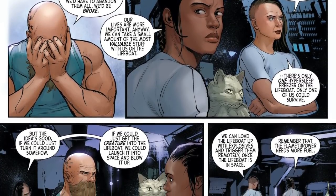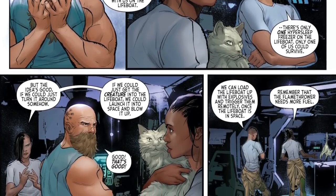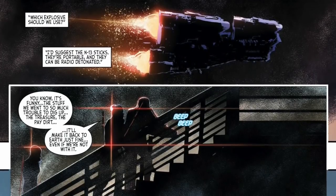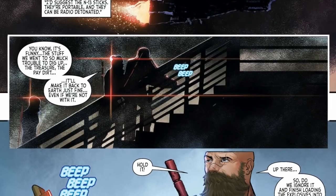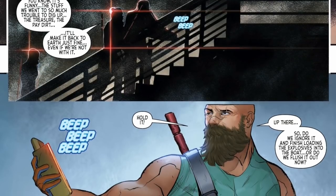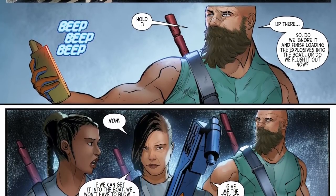Good — yes, that's good. We can load up the lifeboat with explosives and trigger them remotely once the lifeboat is in space. And remember, that flamethrower needs more fuel. Which explosive should we use? I suggest the N-13 sticks — they're portable and they can be radio detonated. The stage is set, the crew has a plan. The stuff we went to so much trouble to dig up — the treasure, the pay dirt — it'll make it back to Earth just fine, even if we're not with it. But the motion tracker starts going off.